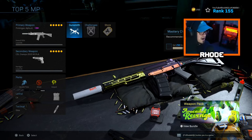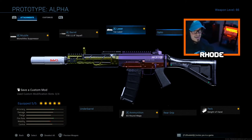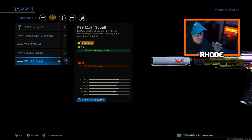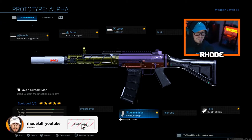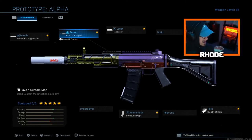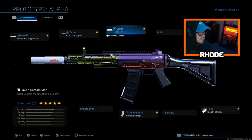Next is the Grau — what I call the Growl. At the start of the game they nerfed no-stock so I just leave it base now and use that slot for another attachment. I run a Monolithic suppressor, the FSS 11.8 Squall barrel — a new barrel you have to unlock — Tac Laser, 60-round mags, and Sleight of Hand. I really recommend the Squall barrel for multiplayer; I don't know why but it makes the Grau feel like it has literally no recoil. The Tac Laser helps ADS speed and the 60-round mag lets you take out a whole team.